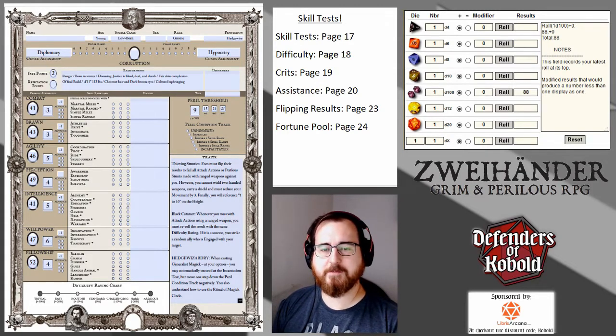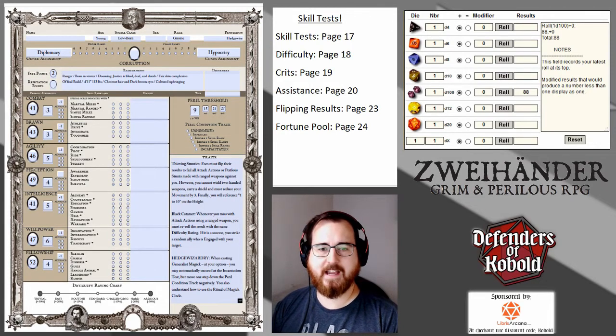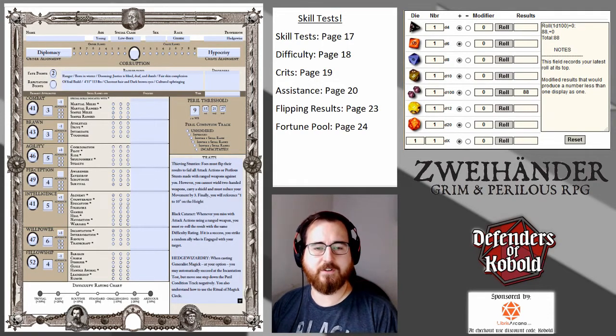You sit down at the table. GM says, hey, roll me a standard survival test. And you're panicking, like, I don't know how to do that. I don't know what things I need to look at to even figure that out. Well, I'll walk you through it. It's pretty simple once you get the basics of it. Any skill test, there are three things you're going to look at.